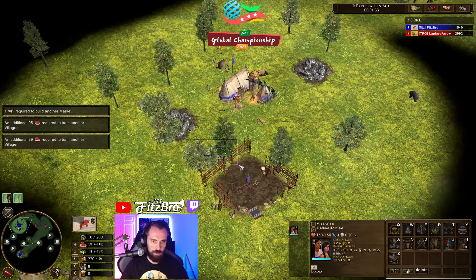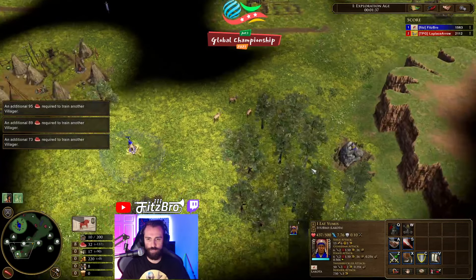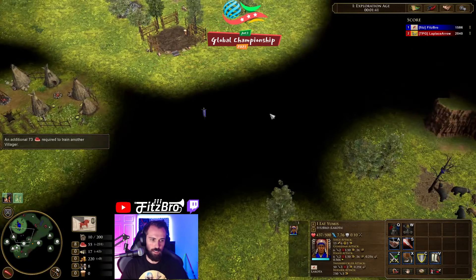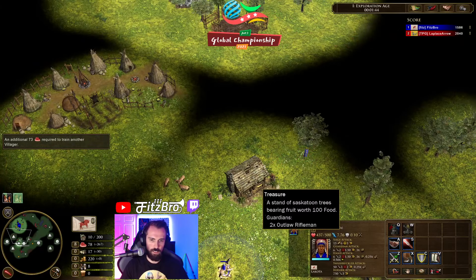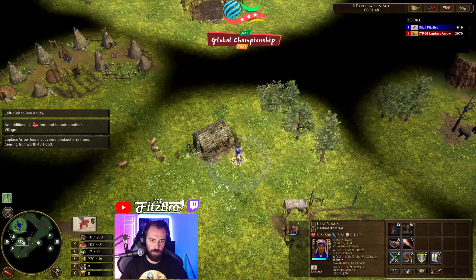Okay, so there's a problem right now — I notice there's a bug where you can't see units through trees anymore. Right there I couldn't see those villagers I was trying to capture, which is pretty disappointing. Nice food treasure though — we're gonna pick that up, this will be good.